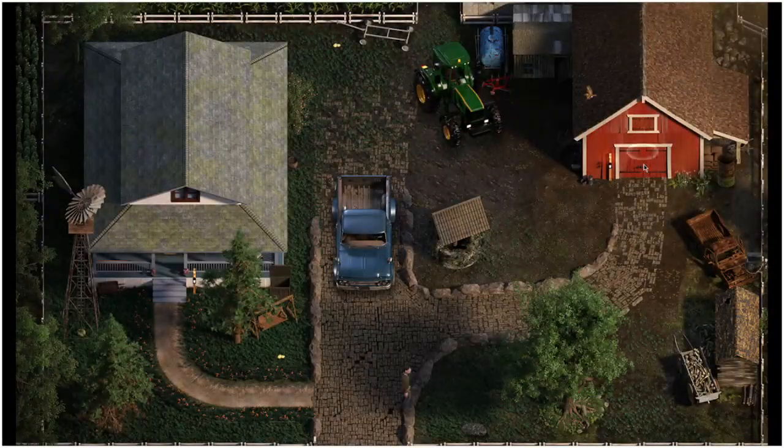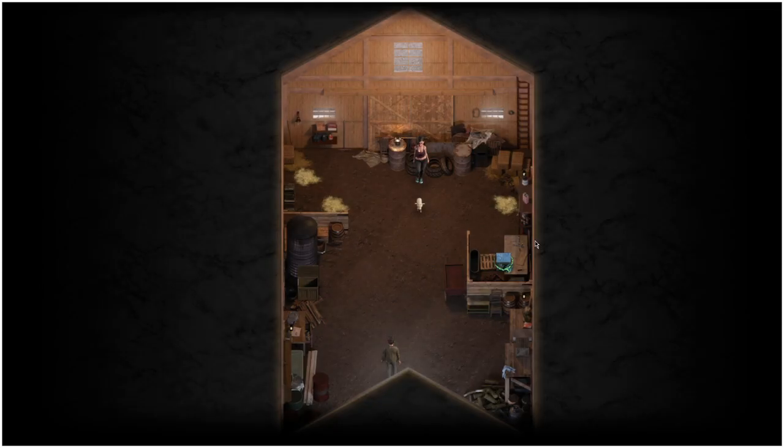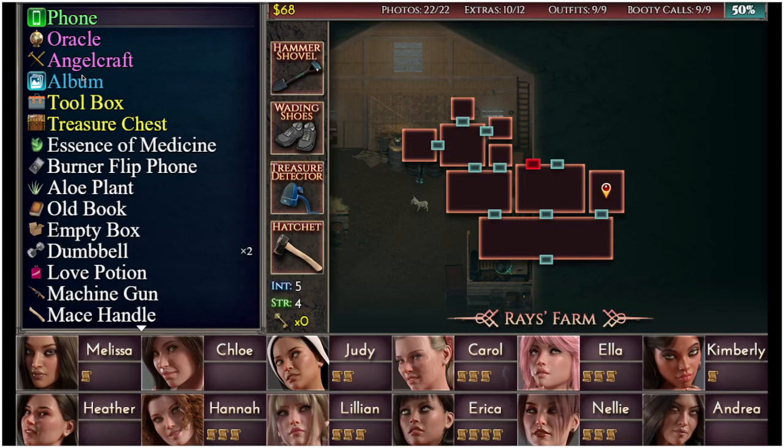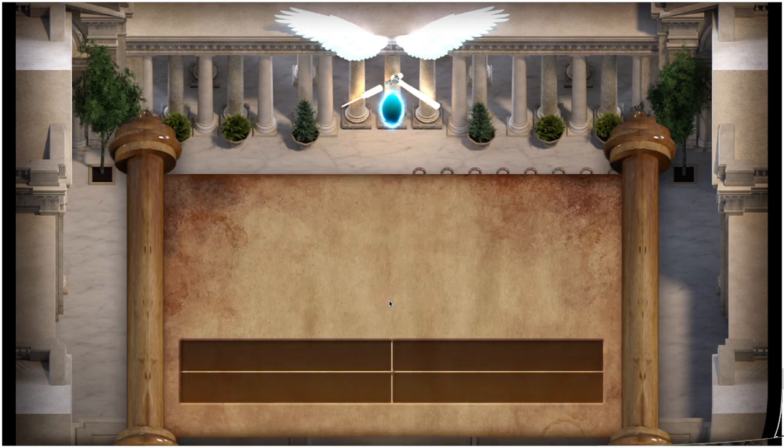Then if you go through here and destroy this weed right here, you're going to pick up the hinges. We are finally going to head back to Ray's Farm, enter into the barn, and crack open this metal box you may have seen earlier. Doing that will give us the nails — the final ingredient we need to craft it. So we're going to go to AngelCraft and craft the pen door.